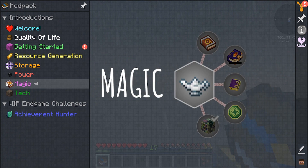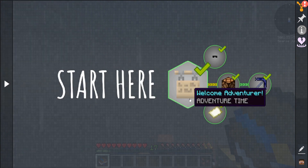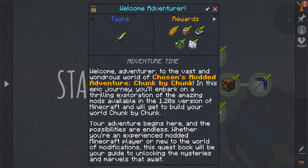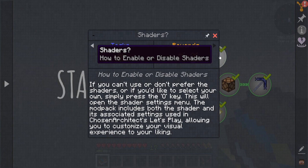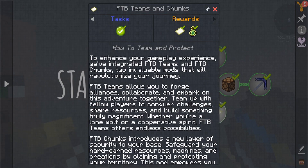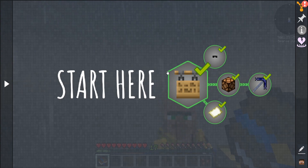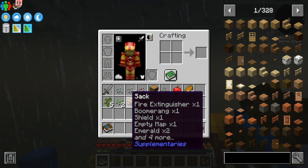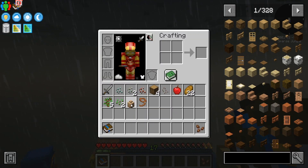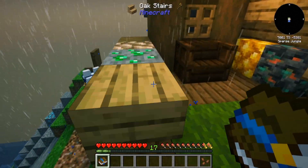I went ahead and got a few things started out of the way. Basically it has this little welcome thing here, tells you all the stuff that you need to know, gives you some starting items, stuff like this. I put a lot of this stuff away in my little satchel thing here. I hope to at least get some better storage soon.